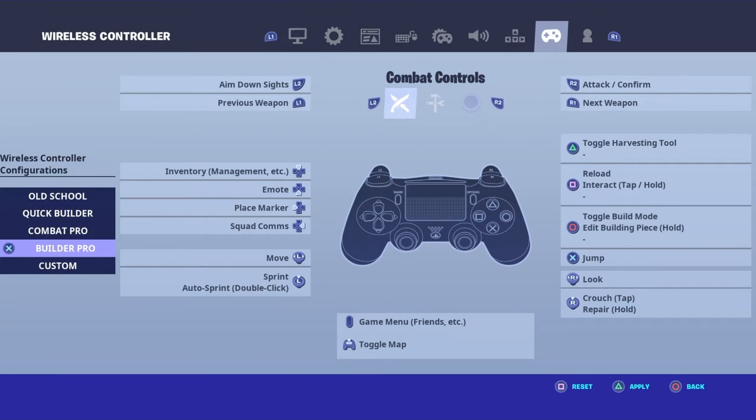Okay, so guys, I don't have controller binds, I just play on Builder Pro. So if you go to the controller icon, as you can see at the top there, and just click Builder Pro, and then press the Apply button, and then yeah, you have got my settings for the controller.